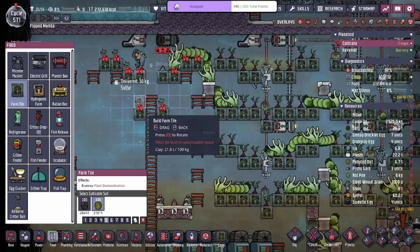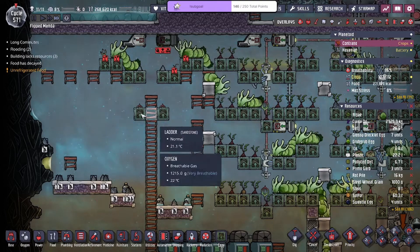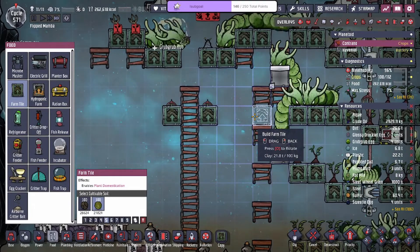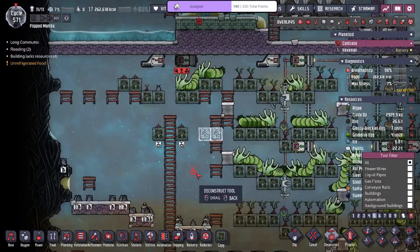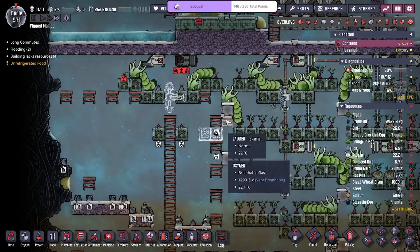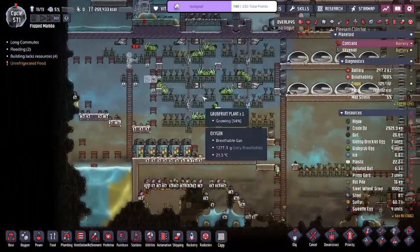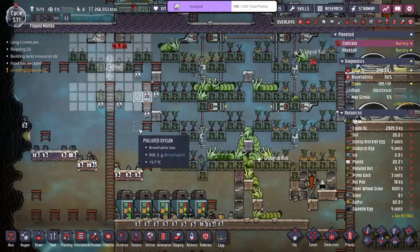The grub grubs are able to reach — oh but they can't reach the bottom two right here. Is there any way to fix that? It would have to be these two instead of these two — that kind of sucks. We've got to do what we've got to do. Then we've got to remove this ladder and that ladder. They're rubbing all the plants to make them evolve — good stuff.